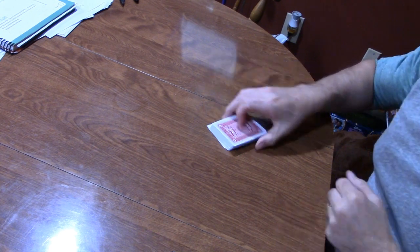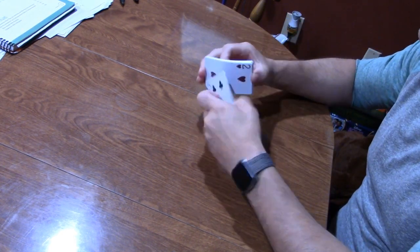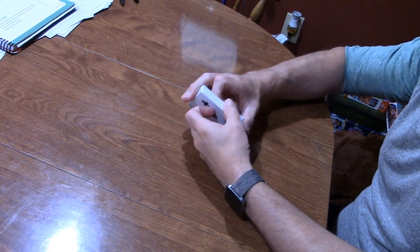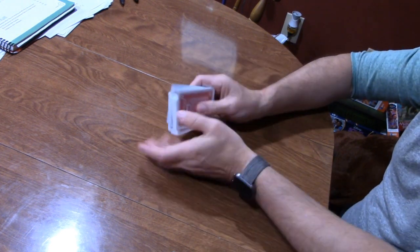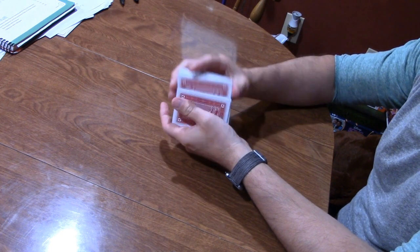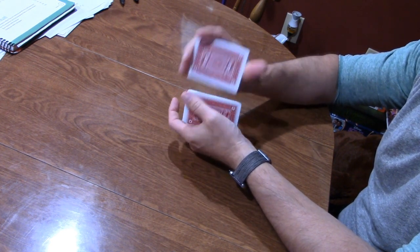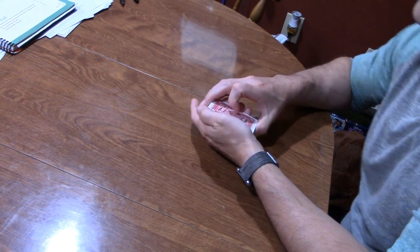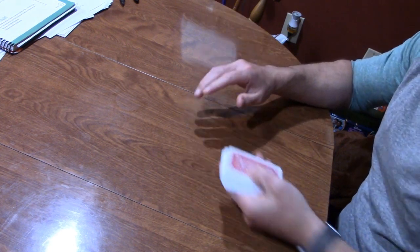As explained in the rules, you play with a regular deck of 52 cards. The first thing you want to do is shuffle them. You can shuffle them in a standard riffle pattern, or if you don't know how to do that, you can just shuffle like this — going back and forth. You're going to use all 52 cards. You're not going to use the jokers, so take those out.